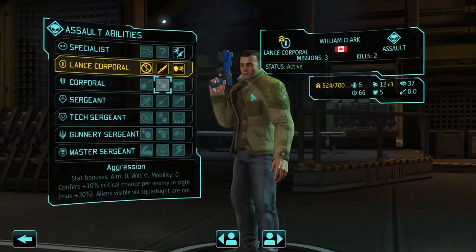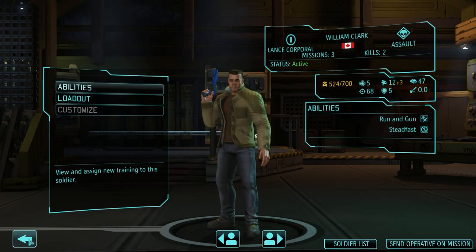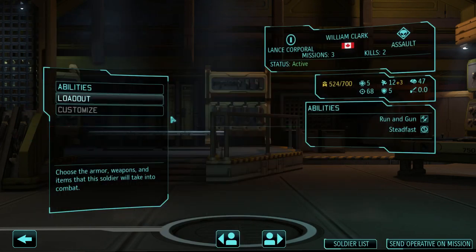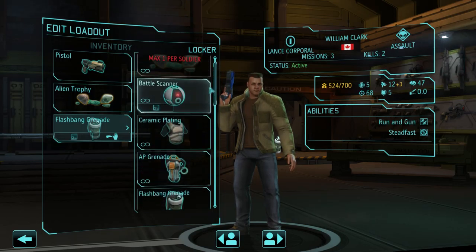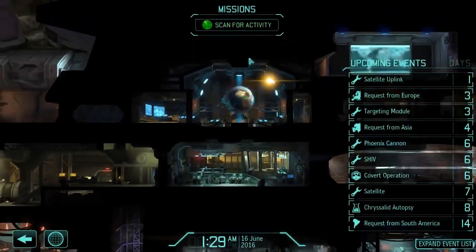We'll probably send William Clark here. Even though I really like Clark — he's been on one mission, but I like him. Never Panic would be good, but I do prefer Close Combat Specialist. I think specifically for him going on a covert mission, Steadfast could save us, because he could get shot and then he doesn't panic. Get Unbreakable. Get Steadfast. Go on the mission. Good luck, soldier.